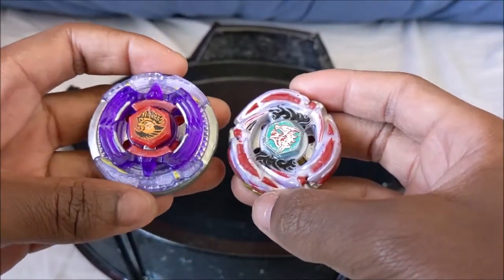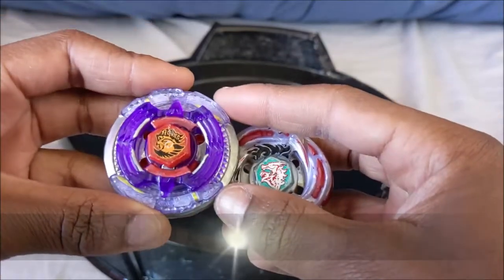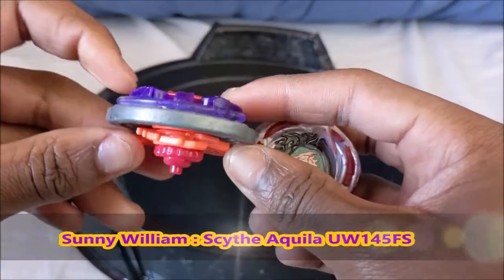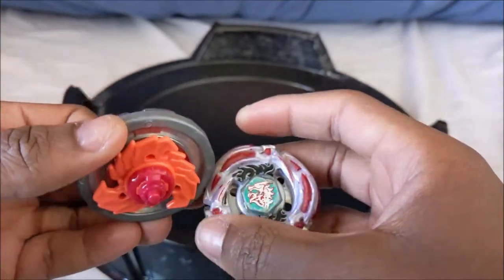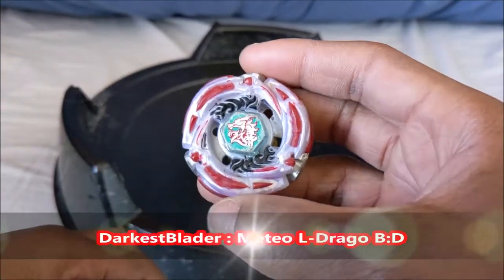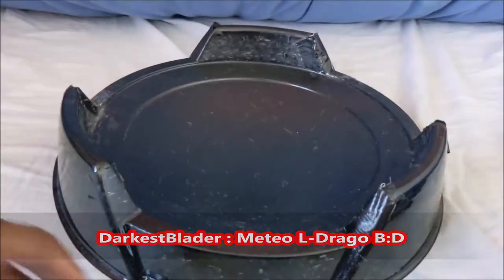Hello Bladers, welcome to this video. Today we'll have Sonny Williams with Scythe Aquila UW-145FS against Darkest Blader with Meteo Aldrago BD. Let's see who wins!